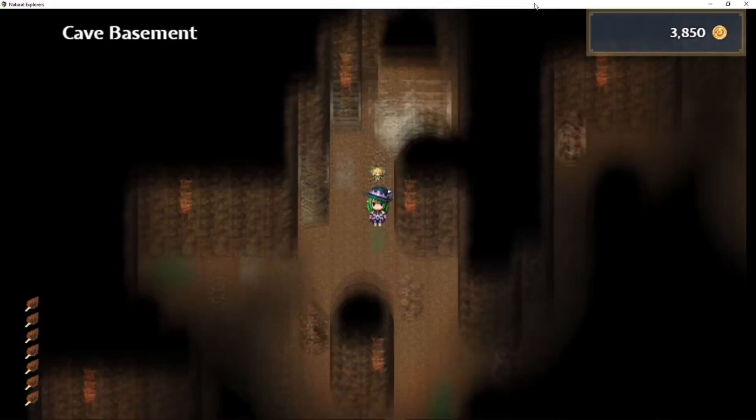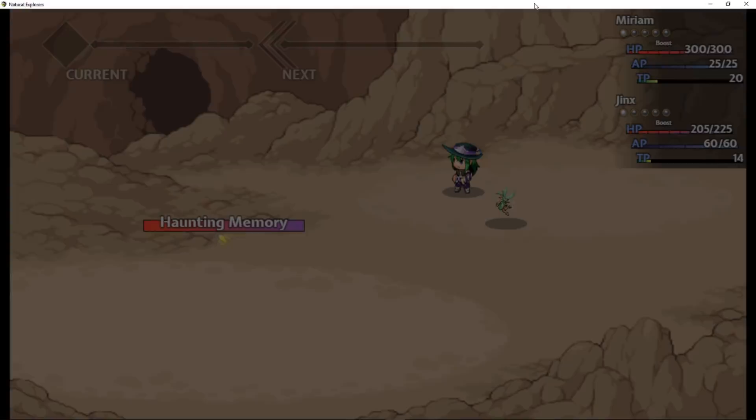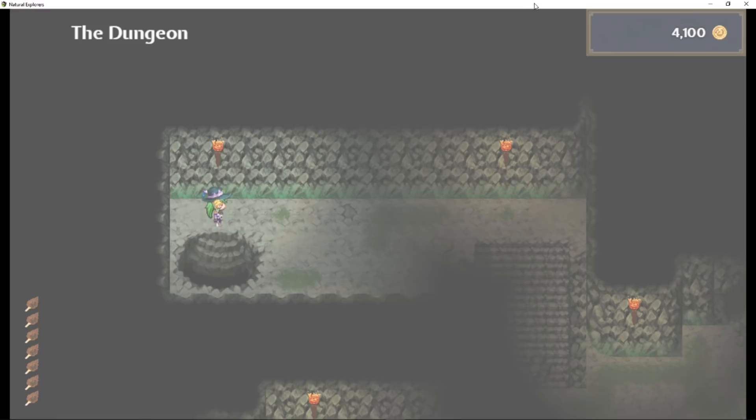Due to the nature of the common events, the farms and other timers will stop when you're either in a menu or in combat. So currently all the farms will be paused while you're fighting. But as soon as you leave the combat scene and you're back on the scene map, they resume to where they were.